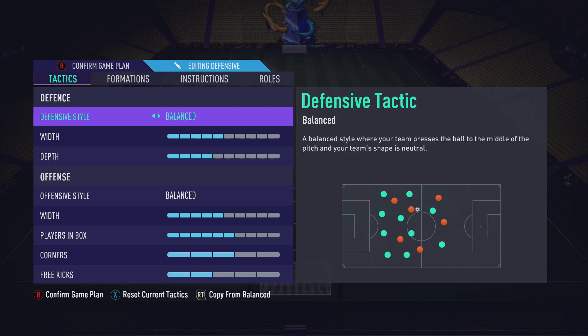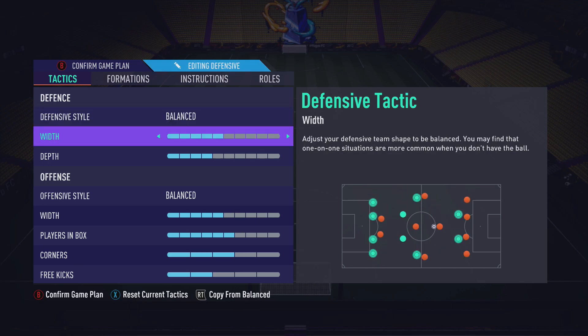I leave offensive style on balance — I feel that works well especially with the playing instructions. As for the defensive style, press after possession loss is a good tactic but your players get tired, and it's easy to play around if you're at a high level. I'm in division one in Division Rivals, and if you're at Gold 3 and above in FUT Champions you're going to get caught out by people who know how to beat the press. So we leave it on balance.